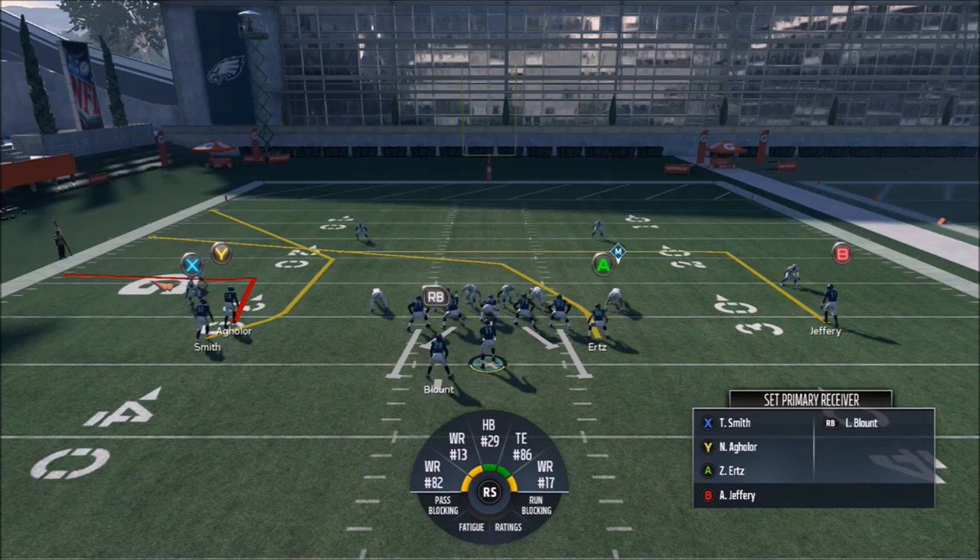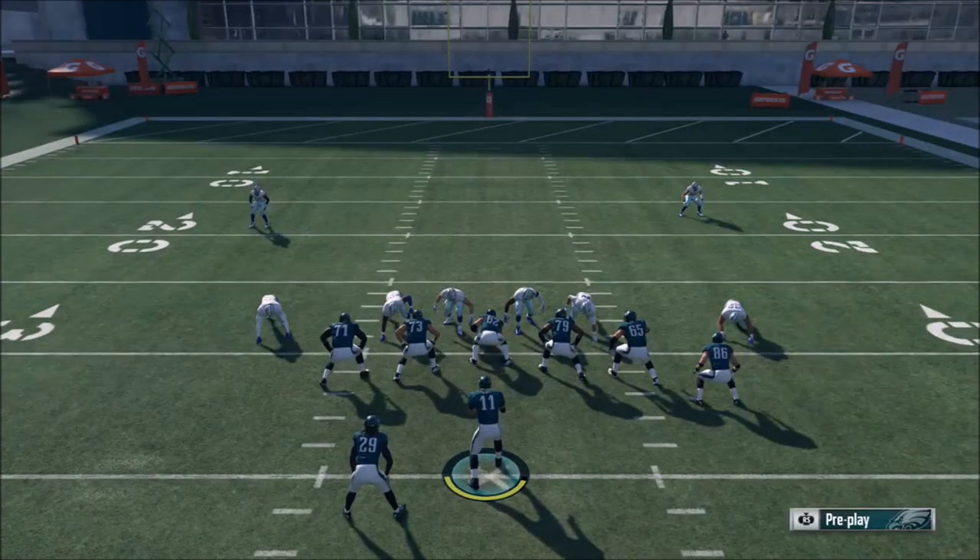That's where your ball placement is going to start when it comes to the target passing system. If I do Aguilar, for example, that's not a great route because you don't have a lot of time before he gets to the sideline — you want to give yourself a little time. It's better used over the middle or towards the top. Either way, the new target passing system is basically going to get you an advantage in coverages. I'm picking my target receiver, and then once I have him set I can start my play — holding LT when the play starts.